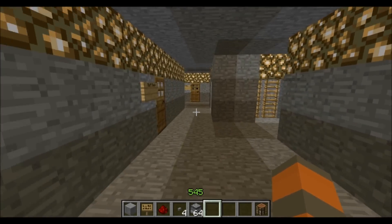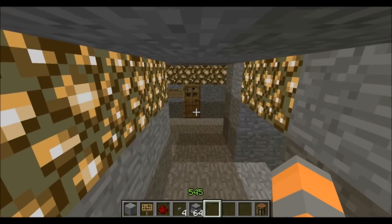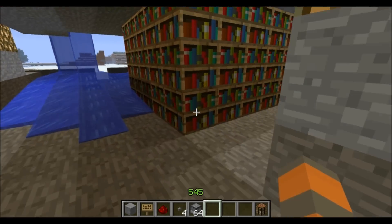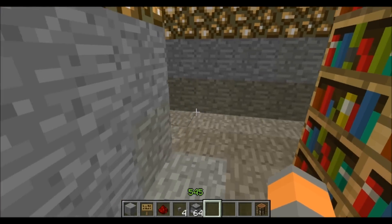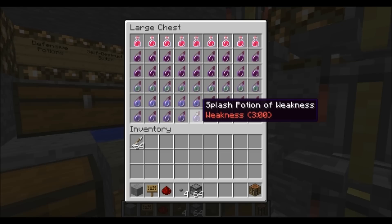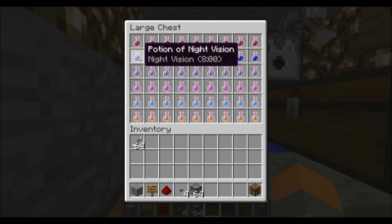Some layers are a bit messed up so let's move on. This is the enchanting room — you can enchant stuff here. Right here is the potion room, with lots of good offensive potions and defensive potions.